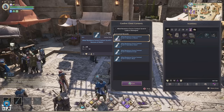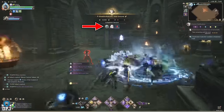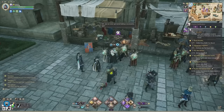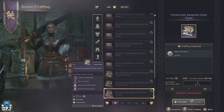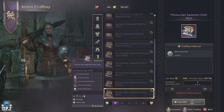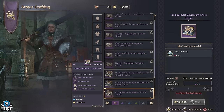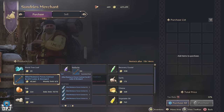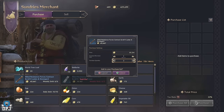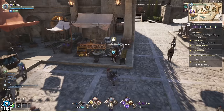From the allied resistance forces contracts you also get abyss currency — one per contract completed. You need 40 in total, so completing 40 of these contracts will give you 40 abyss currency. This lets you purchase from any crafting vendor the precious epic equipment chests. Note: the sundry's merchant also sells the allied resistance forces contracts but those table tower versions do not give you those abyss tokens, so keep that in mind.